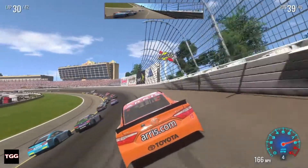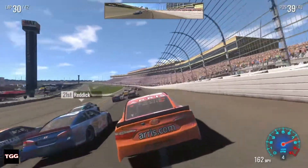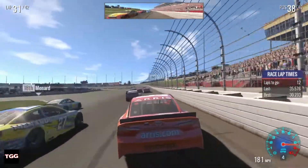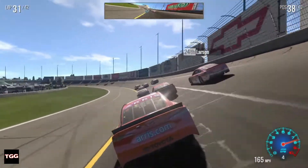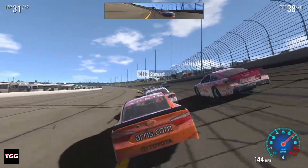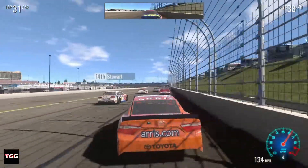The funny thing is, my car is always a feather, but the AI cars are like brick walls — they do not move. Just a concrete barrier sitting on the track waiting for you to hit it. The 14 car is in 14th place — how about that? He's just holding me back.